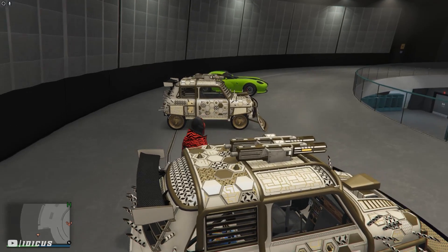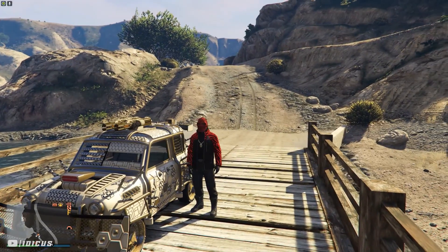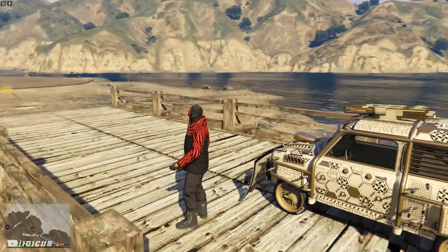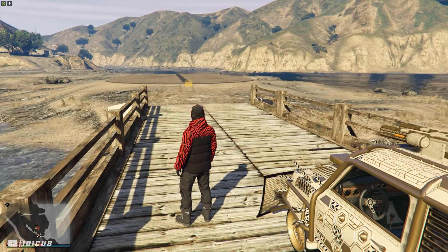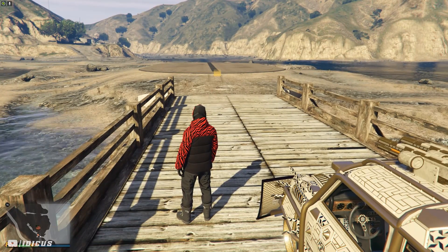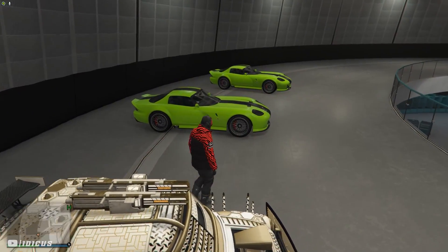If you have custom plates, this is the entire process — it should be clean and you can do whatever you want with your new vehicle. Drive it into your MOC to save it, or sell it if you want. As you can see on screen, I'm not using custom plates, which has resulted in a dirty dupe — both Issis have the same number plate. You don't want to sell this because the game will flag it and prevent you from selling vehicles in the future. For those of you who don't have custom plates, let me show you how to turn this car into a clean dupe.